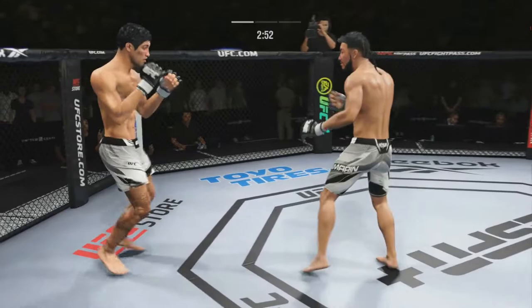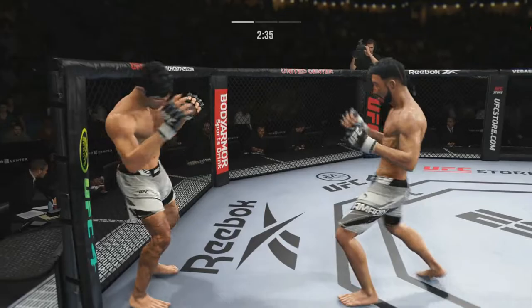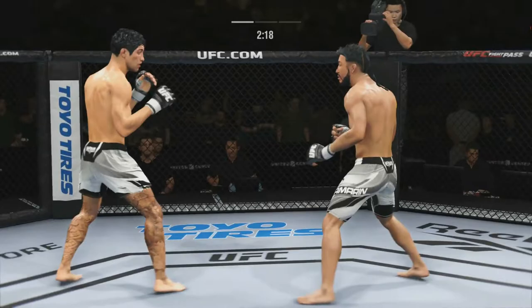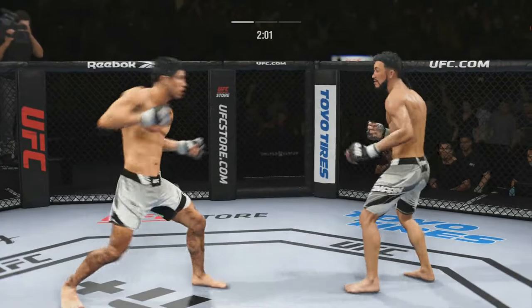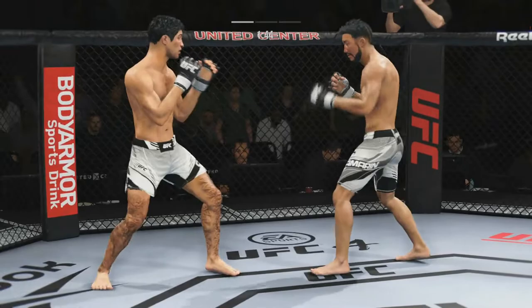Nice — close. Kind of like a chess match, stalemate kind of fight so far. No one really breaking out and doing too much. Then again it is very high level. A lot of distance control. Nice high kick there from Amarin — Amarin setting that up, he's bombing on now. A lot of shots being thrown from Amarin. Amarin really ripping them legs. Left hook there for Amarin. Fun fight so far.